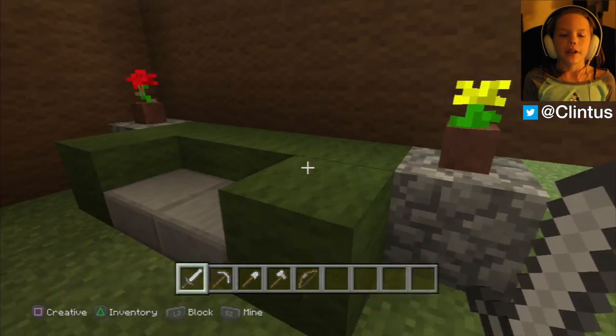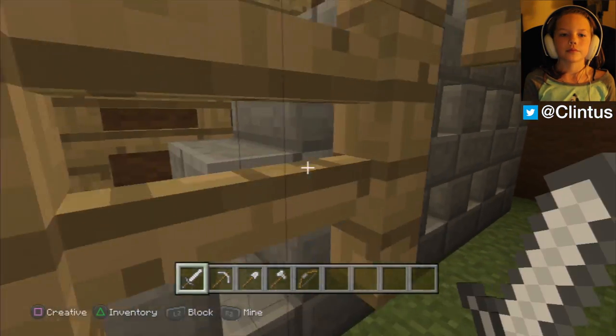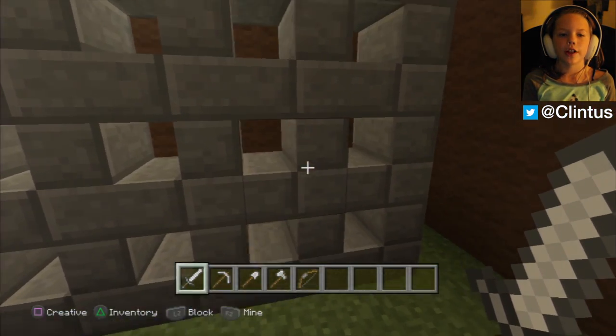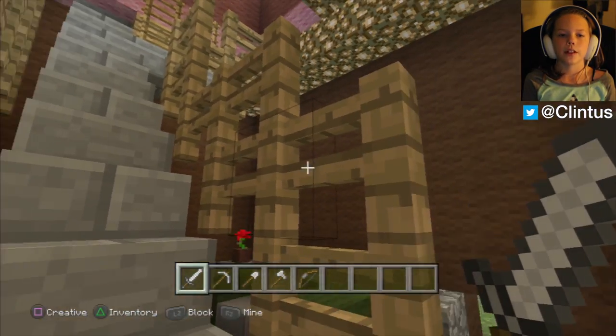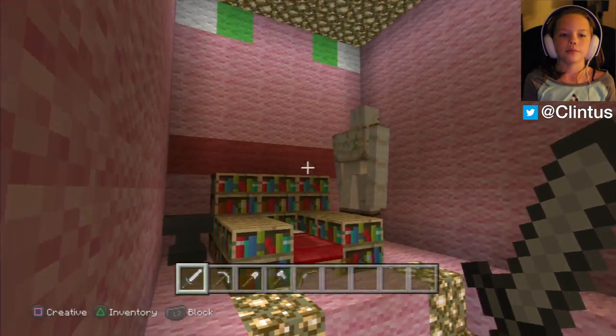Inside we have a nice little couch and some flowers. I did this by just stacking stairs on top — you can see that stair shape. It left some holes, so I put some fence so he doesn't fall. And this is his ladder to get up.